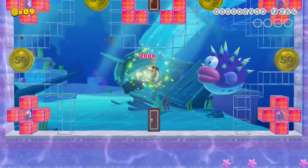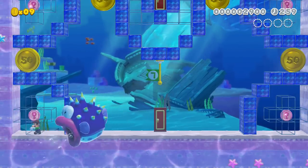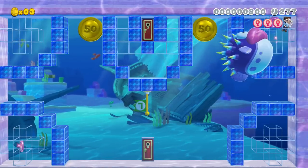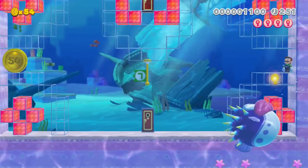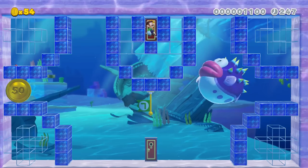In the next section, Luigi must gather red coins from all four corners of the room before he can escape through the key door. If he's not careful, he will trap himself in a corner and be eaten immediately! He'll have to use his porcupuffer knowledge to bait the fish away and carefully collect the coins to escape.